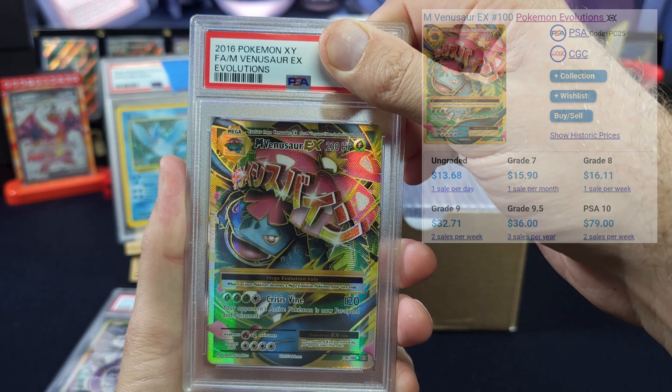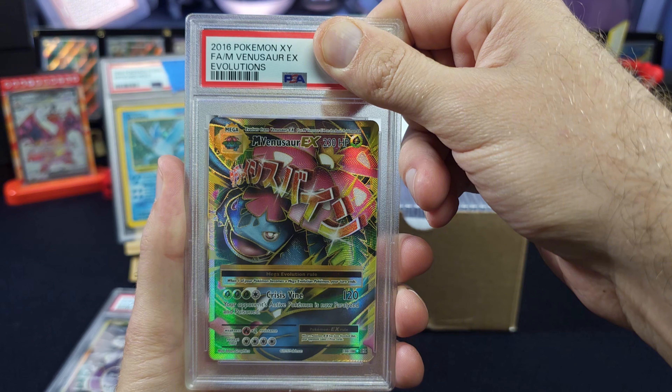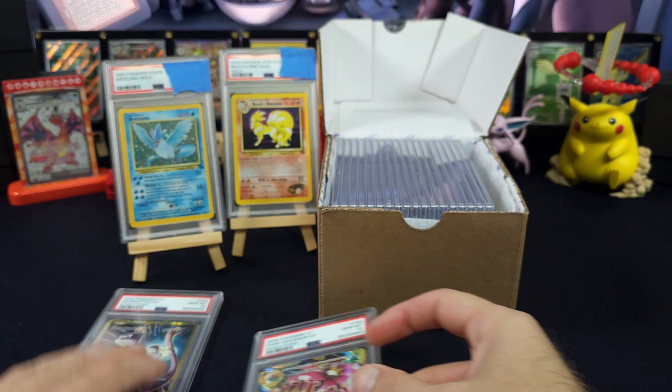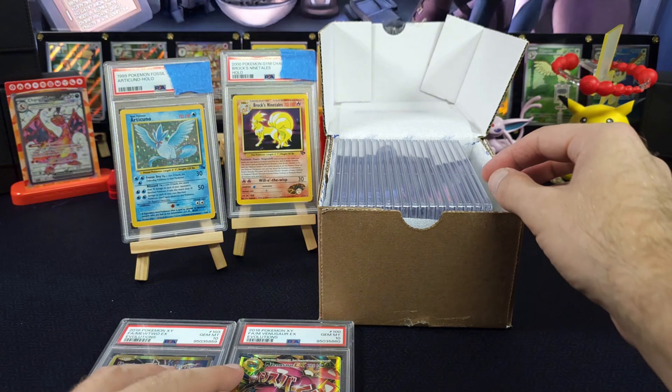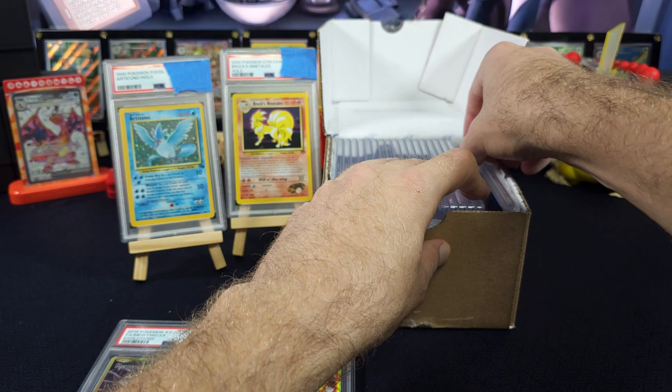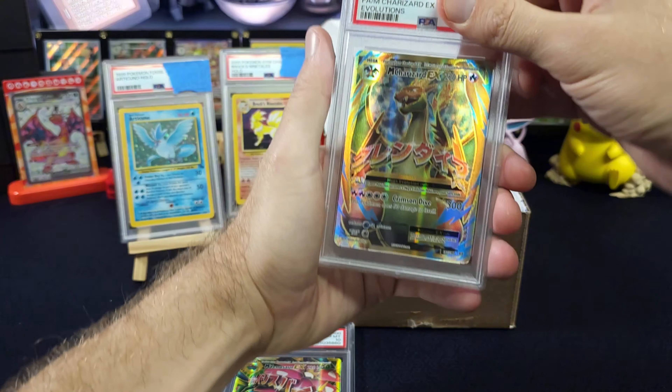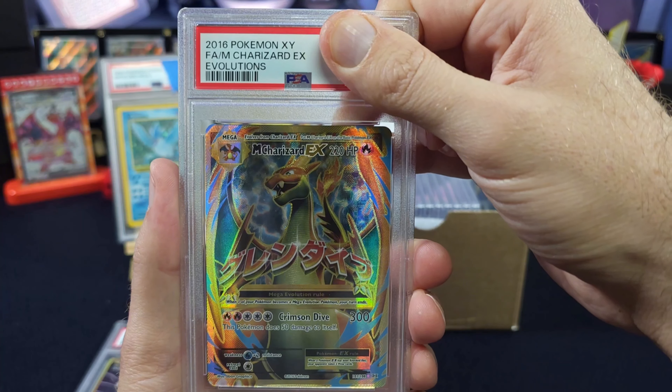Venusaur is grade 8 at 16 dollars, grade 9 at 32, PSA 10 at 80. See if we can toss another 10 on the spot — three, two, one. Oh my gosh! Evolutions is not known for having an easy ability to get tens.